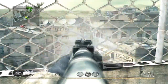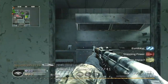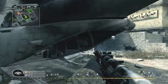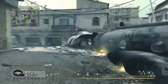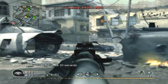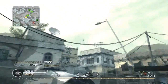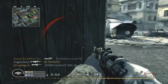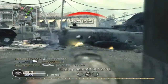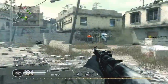The other team has their chopper coming in — this would be a great situation to have the AT4, which is a launcher, to take down that chopper. I've heard that it will take more than one shot from the AT4 to take down something like an AC-130. I wonder what it will be on choppers — will it be a one-shot kill? I do know it will take multiple hits on an AC-130.